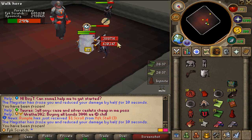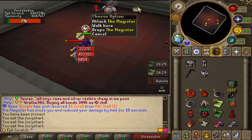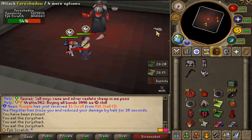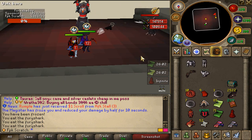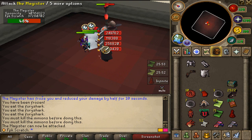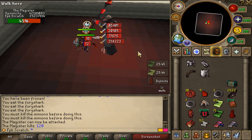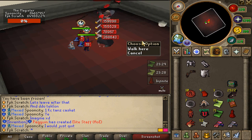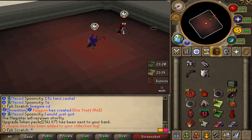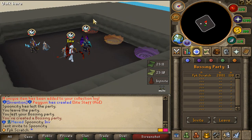Let's use Melee to kill this last minion — oh, I'm frozen again. Once all the minions are killed we go ahead and attack the Magister again. That's how easy it is: kill the minions, attack the Magister, finish it up. The last minion is down. Now we attack the Magister to finish it off. The Magister is dead — let's check the drop table. I got a unique item: 75 x 25k upgrade token packs. Next up is Dekton.